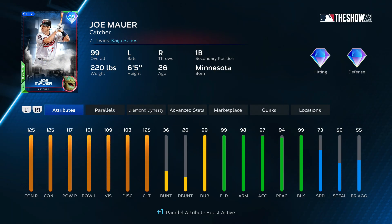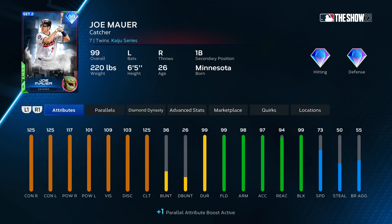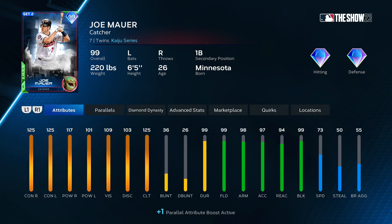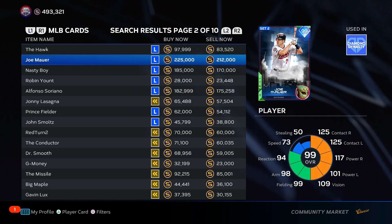Joe Mauer — they learned a lesson with Tatis, who was an awful chase pack. They came out with Joe Mauer and Mickey, and Joe Mauer's going in S tier. He plays very well — I use him in co-op. Mauer's insane: 99 fielding. The ball comes to the catcher, someone's stealing, he teleports the ball to second base. 98 arm strength, 99 fielding — the ball's in the dirt, he expands his legs like an octopus and swallows it, it's not going to the backstop. Joe Mauer, one of the best cards in the game, if not the best — half the price of Mickey Mantle. Mauer's S tier.